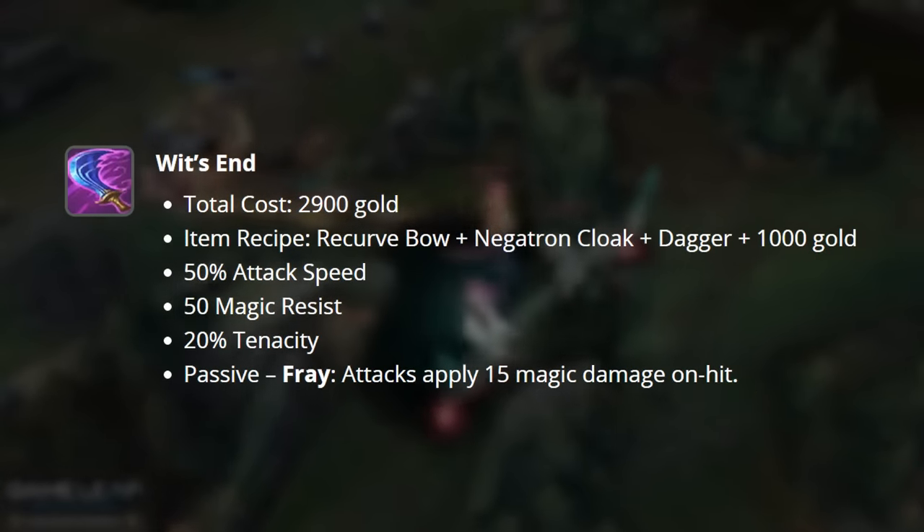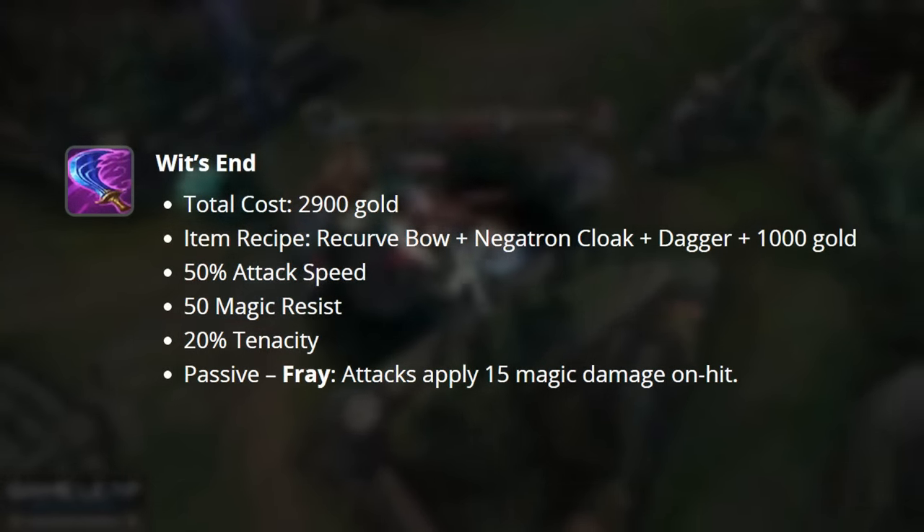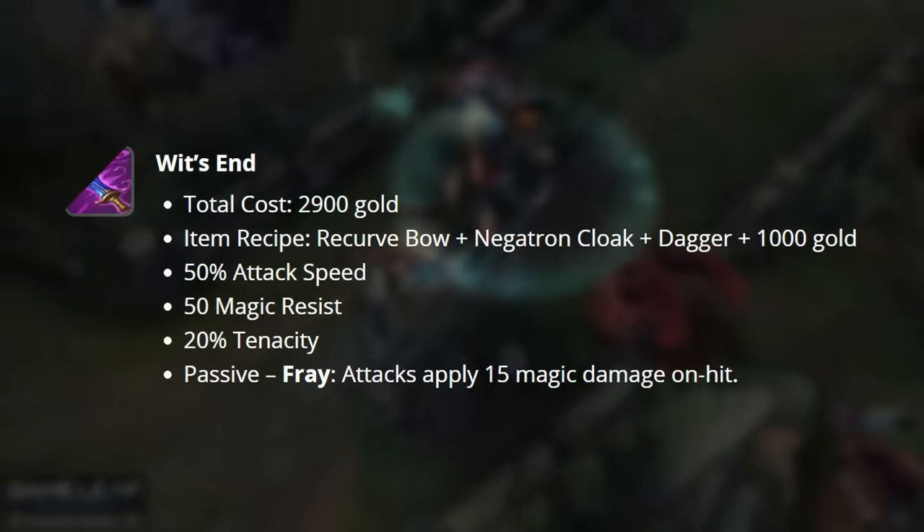Wit's End has been reworked to be a primarily on-hit item, granting you attack speed, magic resist, and 20% tenacity. The on-hit magic damage is here and still scales with your level, so it's not a complete loss losing the AD.